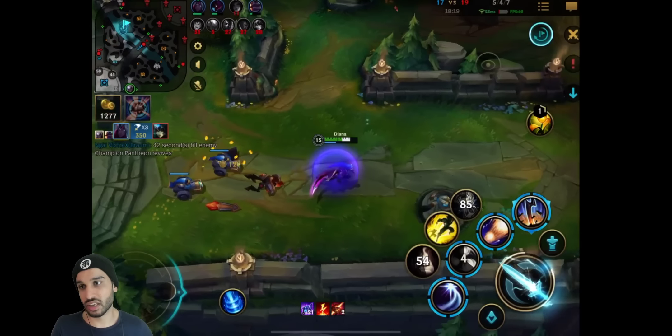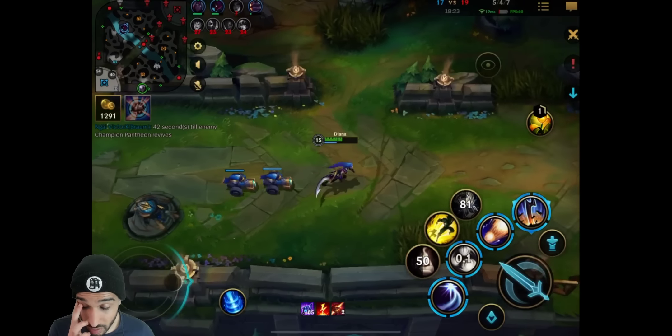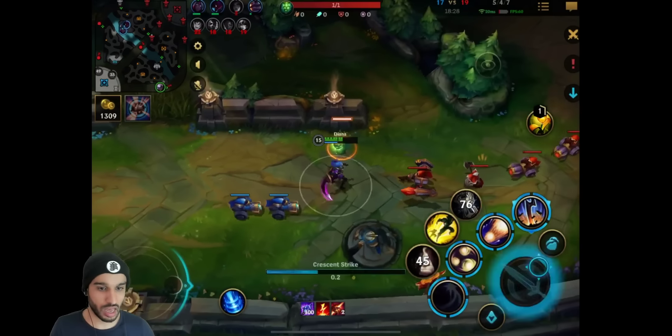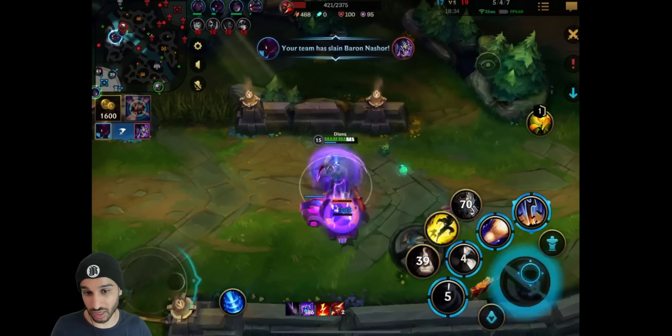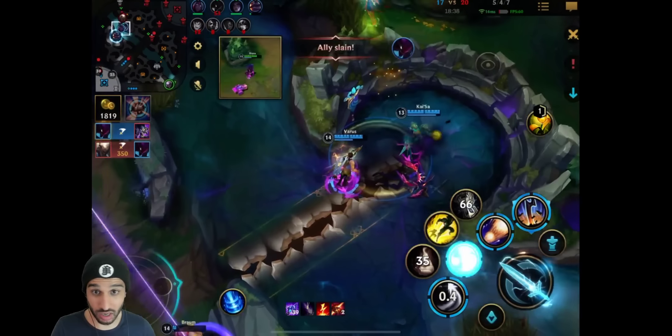Now as you can see, he's taking all of the minion waves, getting himself a lot of gold and experience so he can get even more items. As I said, this is the only real positive thing about the enemies taking your inhibitors - you can just take all of these minions. It gives so much gold and experience - that big minion gives 120 gold and a lot of experience as well.